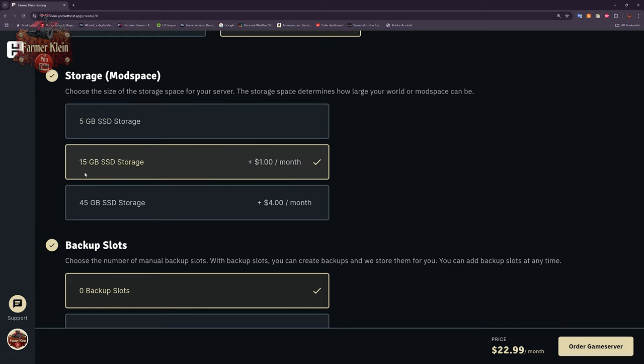So you go to 15 gigs of mod space, and I think that's the sweet spot — it's just a dollar more and you get three times the storage. That said, if you start accumulating a lot of mods, the server is going to take a fairly long time to boot up, and performance could start to suffer, because typically the more mods you have the more machinery you'll have running on the server.